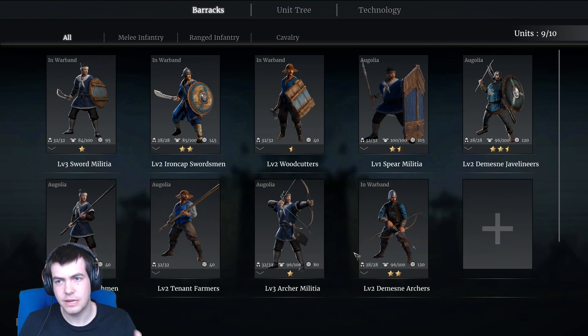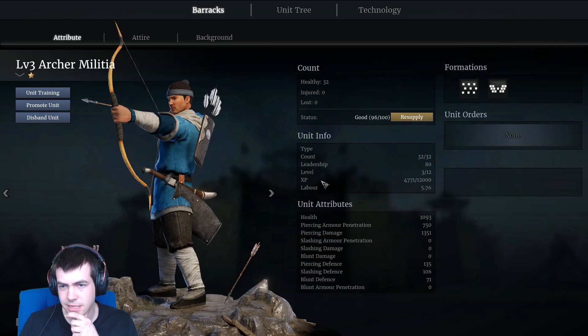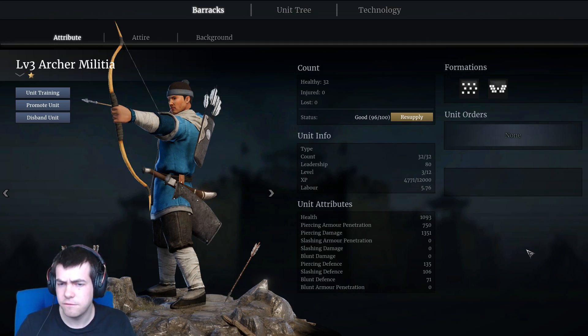If we dig into some of them we get some strange things. You can promote your units as they get an increasing amount of experience - it tells you down here when you go up a unit level, and that's the unit training over here you can use to increase it. Below that we get information about the unit: its health, then piercing, slashing and blunt armour penetration and damage. I've never quite been able to work out fully how armour penetration and damage exactly works, but loosely I'm guessing armour penetration is a modifier based on the armour value of the thing you're hitting, and the damage is the percentage of the armour penetration that you're actually doing to the unit. If something has low armour you do your full damage; if something has high armour and you have low penetration you do a small percentage of your potential damage.